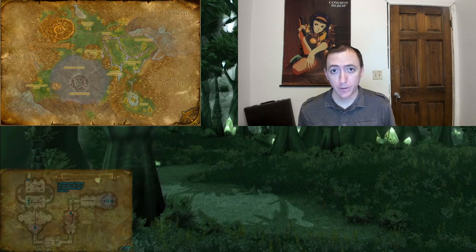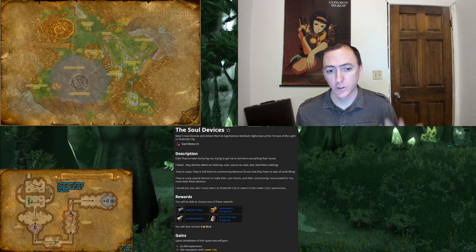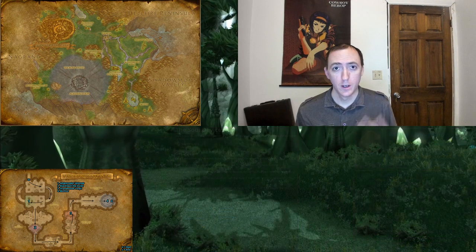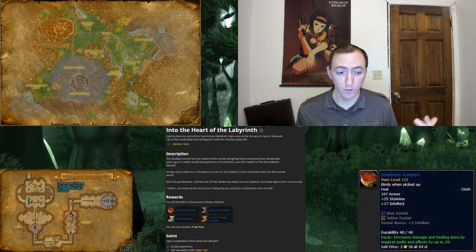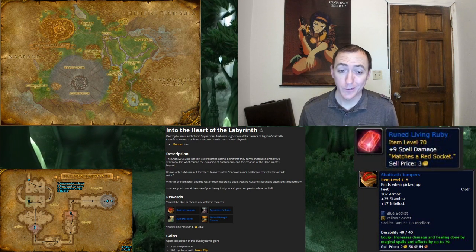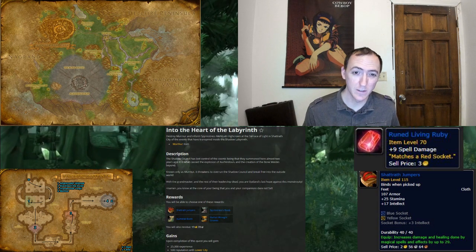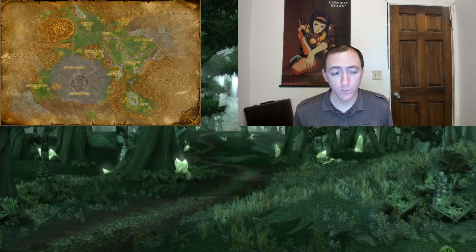Moving on to Shadow Labyrinth, there are two additional quests of note. Soul Devices provides a cloth bracer reward called Shattrath Wraps which, with spell power gems, will have 30 spell power — really good for all caster types. As for the second quest, Into the Heart of the Labyrinth, the reward is Shattrath Jumpers — cloth boots which with all spell power gems will have 47 spell power. These are great for affliction warlocks and shadow priests, and good for mages, balance druids, and elemental shamans too — however if they still need spell hit they'll probably want to go with the Shimmering Azure Boots first.